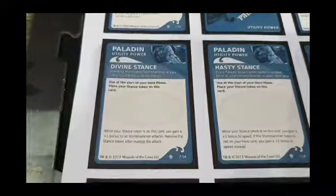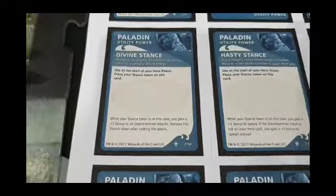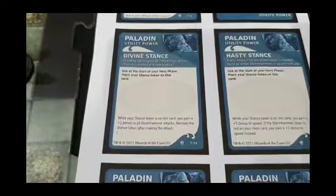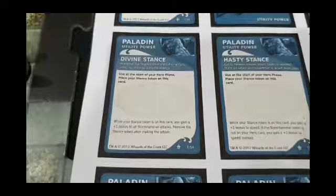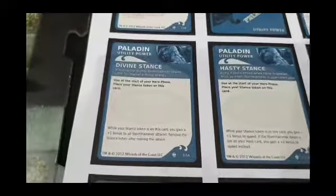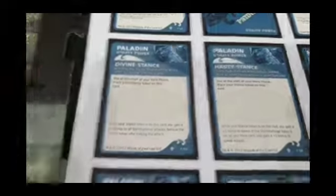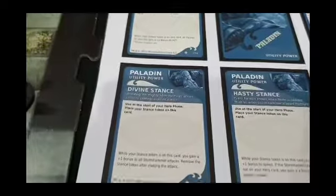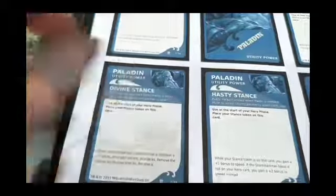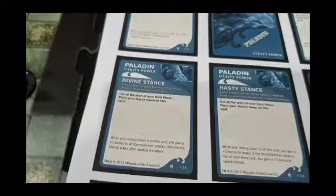Next is Divine Stance: Ulfric channels his Stormhammer into Divine Energy. While the Stance token is on this card, you get a plus one bonus to all Stormhammer attacks, but you must remove the Stance after making the attack. So pairing this with Righteous Smite — a plus seven attack — now makes it a plus eight, which is almost a guaranteed hit. The downside is that any card effect allowing a double attack won't be in effect until your next phase.